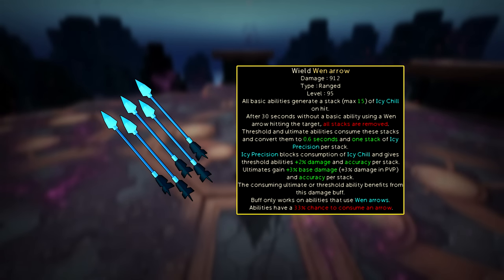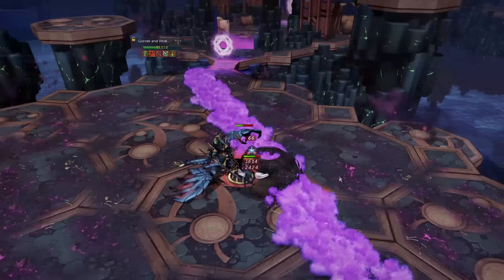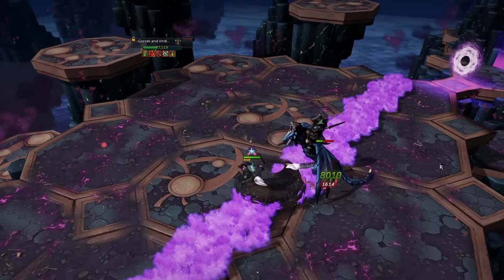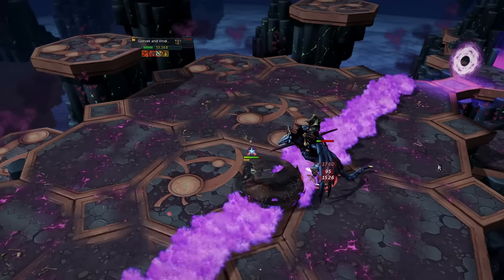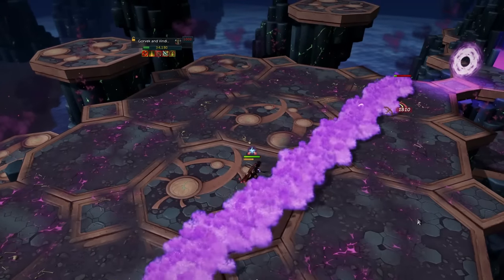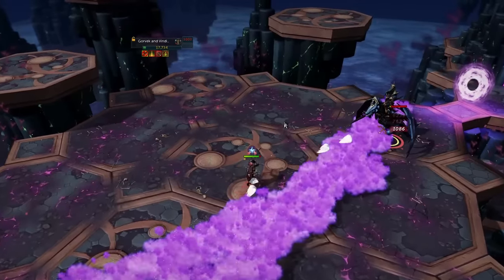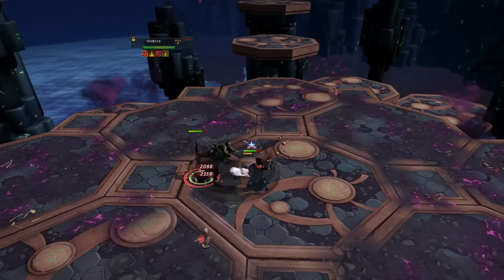When using Wen Arrows, basic abilities generate a stack of Icy Chill, which will give you extra damage and accuracy per stack for your threshold and ultimate abilities. You have a max of 15 stacks, and abilities like Greater Ricochet with Caroming 4 can instantly give you 7 stacks. Essentially, these arrows, just like Ruby Becriminal Bolts, are a damage increase and are commonly used for most bosses. When comparing these two ammunition types without giving one style the advantage, I didn't really see that big of a difference in kill times on average. The kills using the Ruby Becriminal Bolts were about 4% slower than the Wen Arrows on average.